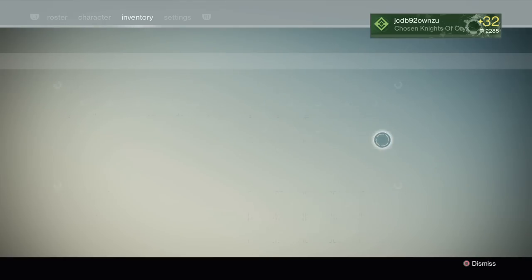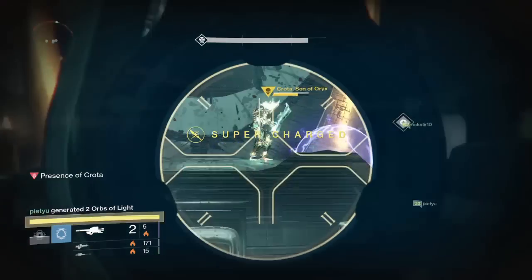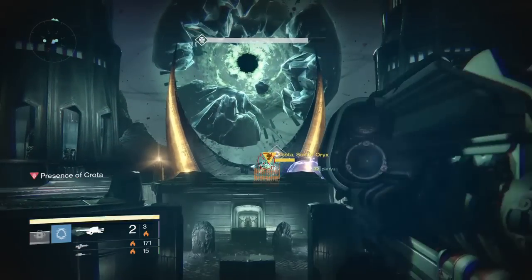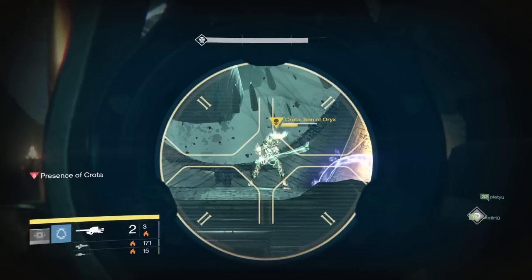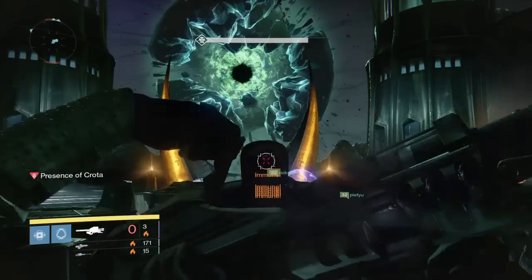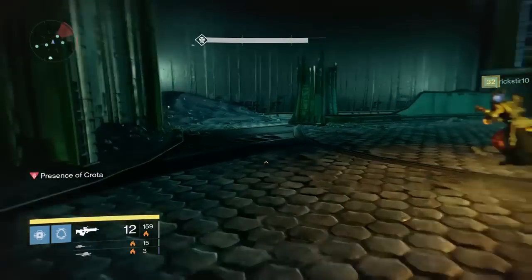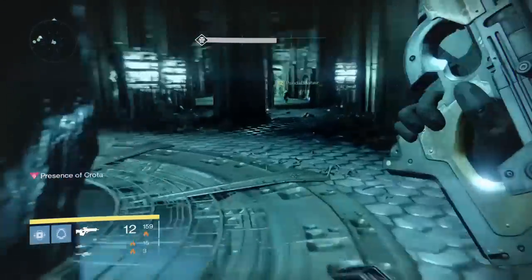I believe we get 3 hits on Crota the first try. I have to pop a heavy ammo synthesis in between. And guys, remember this is the first official world record right now — 3 minutes and 40 seconds from the glass drop to him hitting his knees and disintegrating. There's 2 hits on him and we get the last hit right here. And then all we do after that is we dip out, say bye bye, and run inside the door to avoid being killed.